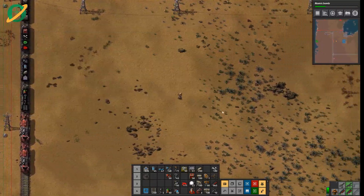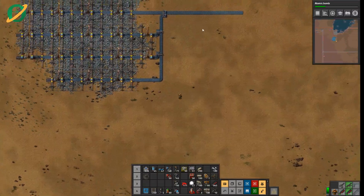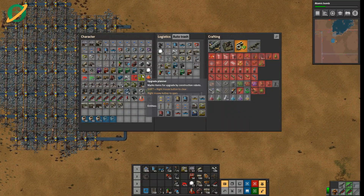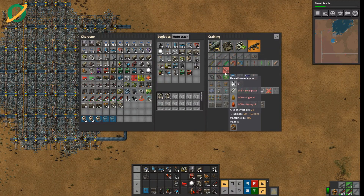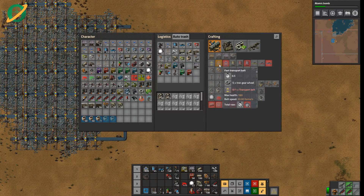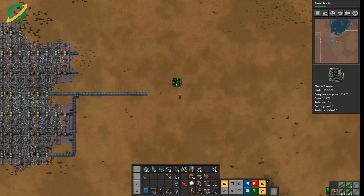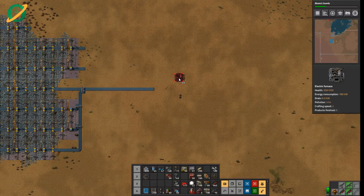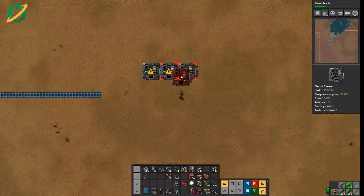So with this belt of iron plates, let's make a mining smelting section. Now we need to do some math. If we have 90 of these, we need about 50% more than a normal smelting column. Our old smelting column was 48 furnaces, so we'll need 48 plus 24, which is 72 — that's 36 on each side.